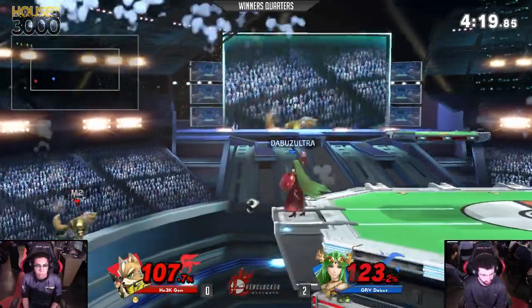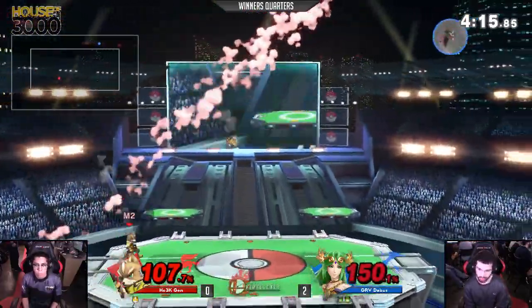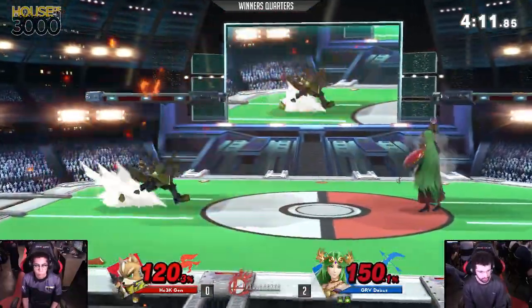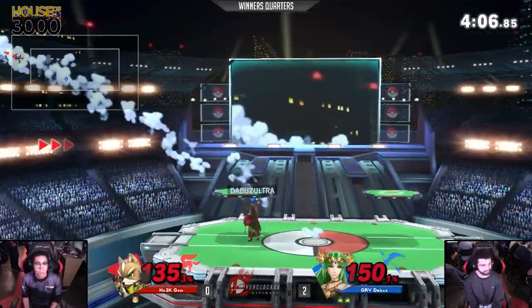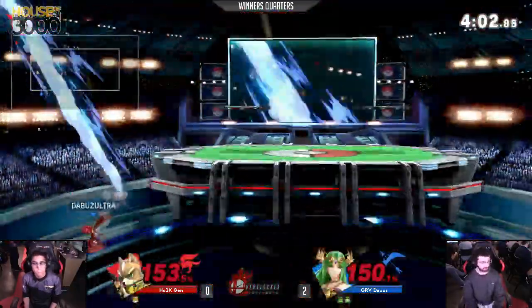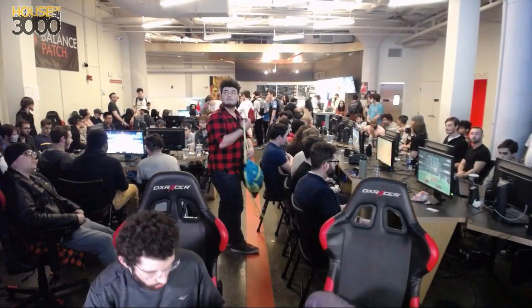Jen being rather light. That back throw going to force him offstage again. Drops down, tries to read the jump but able to avoid it. That almost killed. The counter coming in, almost killing as well. Explosive Flame putting the pressure on with Buzz looking for the grab. We got the pivot and the throw. Not enough — somehow my man is alive. Just caught by the Nair though, and that'll be it. Buzz 3-0 over Jen.